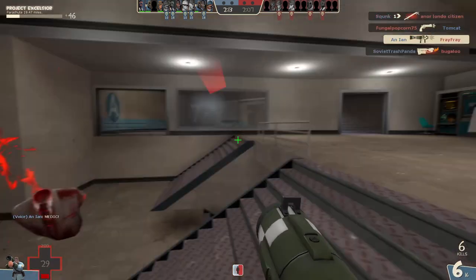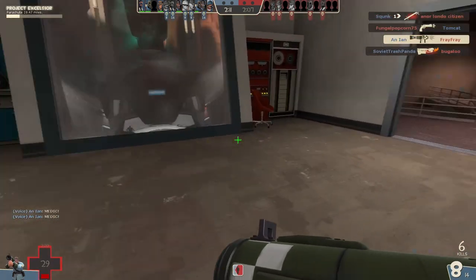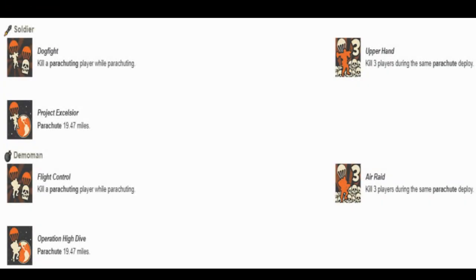Meanwhile, for you completionists out there trying to 100% this game via Steam achievements, you'll be tasked with killing another parachuting player while parachuting yourself, killing 3 players within a single deployment of your parachute, and traveling 20 miles via the parachute. And you'll have to do all of this twice, since doing these things counts as separate achievements when doing so as Soldier and Demoman respectively — which can be quite the pain when you realize that only one of these two classes has any effective use for this weapon whatsoever.